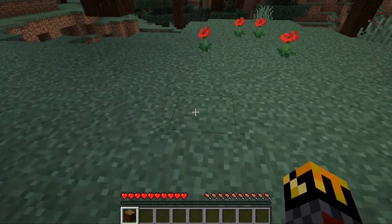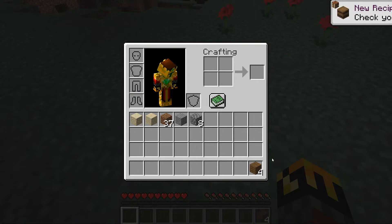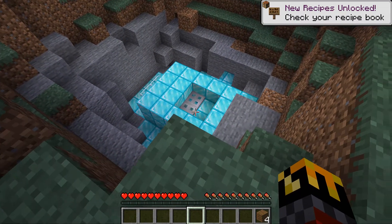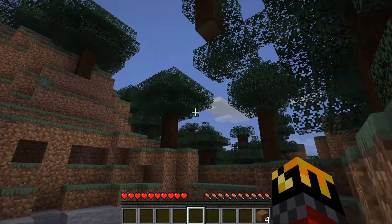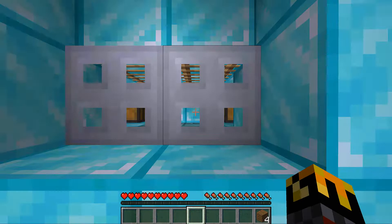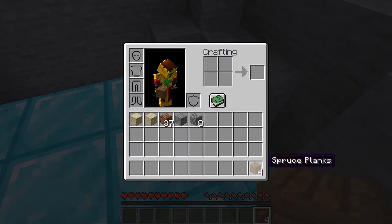Hey everyone and welcome to the Minecraft video! Today I was on survival - I've just put all my stuff in storage and I see this ship. It's an alien spaceship I think! Let's see what's inside. Oh there's trapdoors, but there's two chests inside.